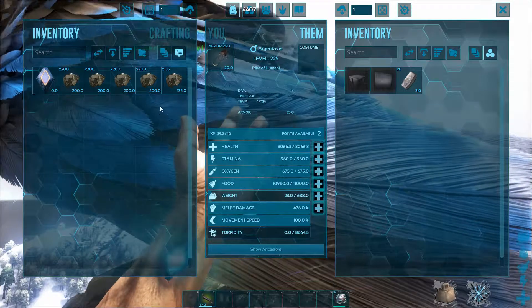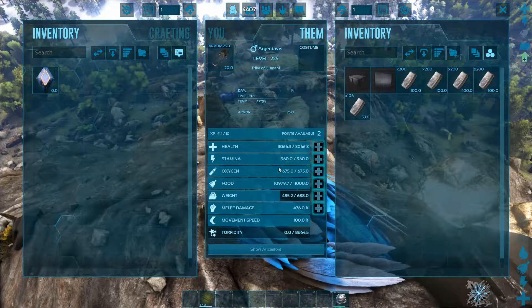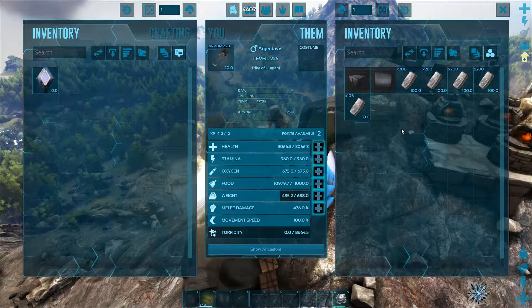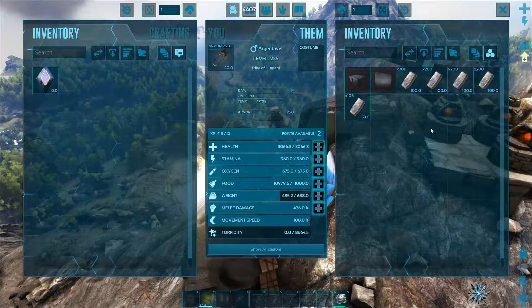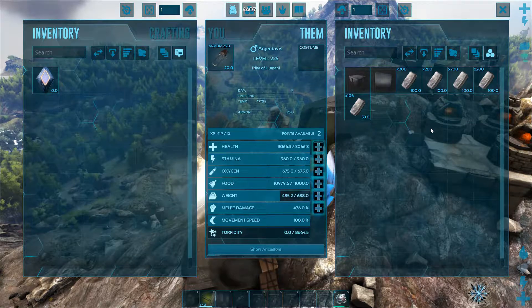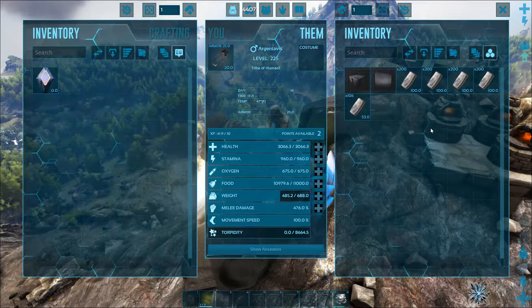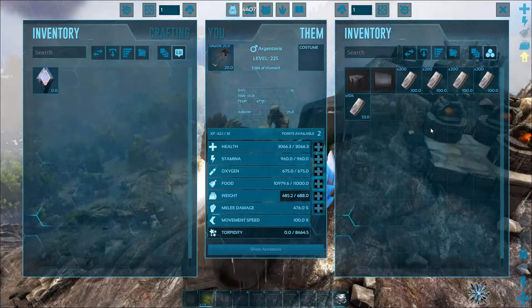So 1,800 pounds of metal would smelt into 900 ingots. That original 1,800 pounds loaded into the bird is now down to 485. You can take a fleet of Argents, fly them up, and get your metal. You'll want to bring a forge, a foundation, and some wood. With just two or three Argents - you probably only need two - you can clear the whole mountain. Back in the day you'd overload your Argent and have to throw metal down; now you don't have to throw as much.